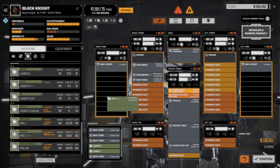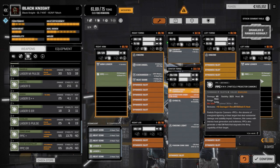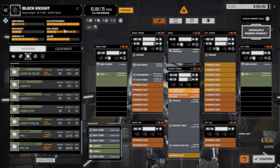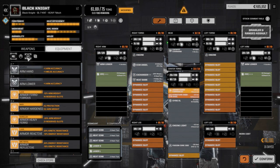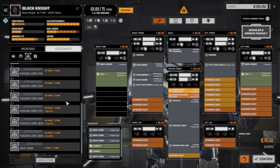Dropping in two PPCs — that still gives us around 35 heat, minus 20% is about 56 heat, so roughly 10 over. We need to look at heat sinking. We've got two double heat sinks left — we're definitely going to need them both. Let's drop those in. We're getting close here. Let's go to weapons, lasers, and grab the clan ER mediums — we have one clan ER medium we could add.